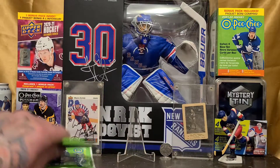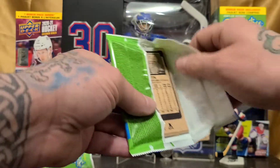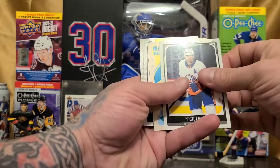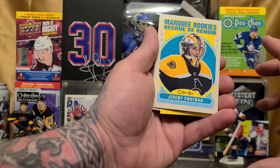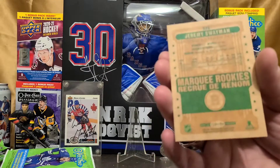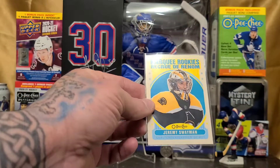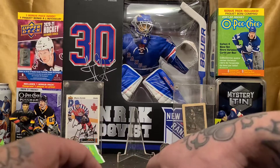On to pack number three. Like I said, we're going a little bit quicker today because there are a lot of cards to open with nine packs. And we've got our first marquee rookie — Jeremy Swayman. That's a nice rookie, I have to say. No complaints on that. I love the looks of these retro-looking cards.